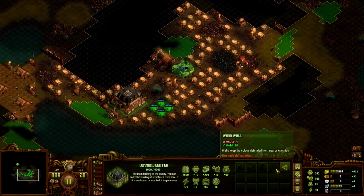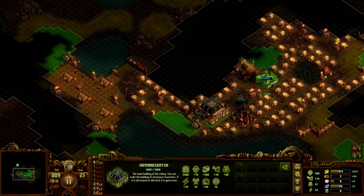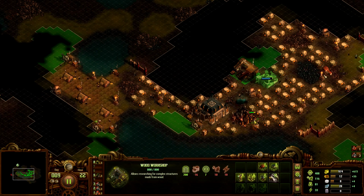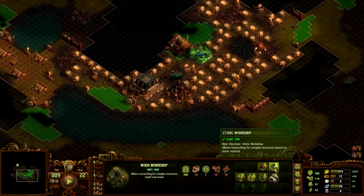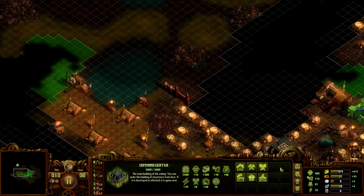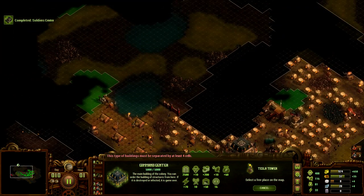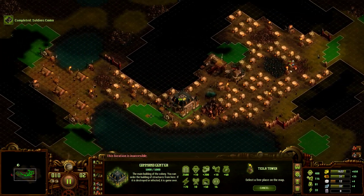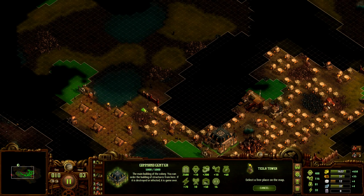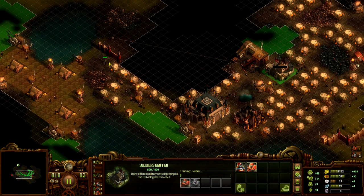I definitely need to expand somewhere. I have a lot of food. Soldier center, market — I don't know about market. But I'm spending money for a building that I can't build, so that doesn't seem like a great trade — at least not yet. I think we need to expand towards the top. I just trained some soldiers, that might help.